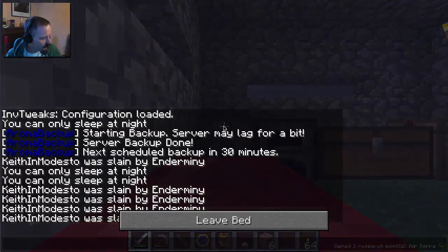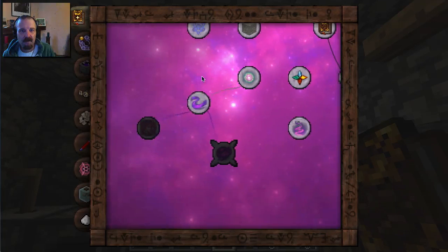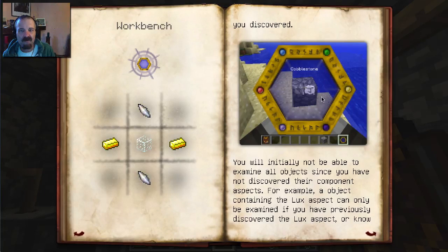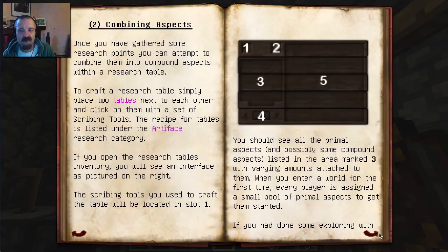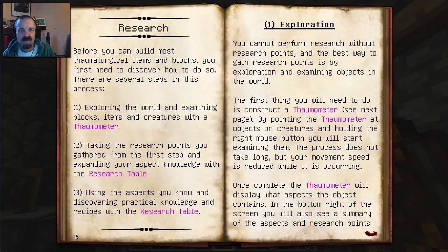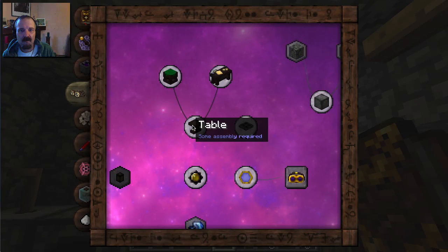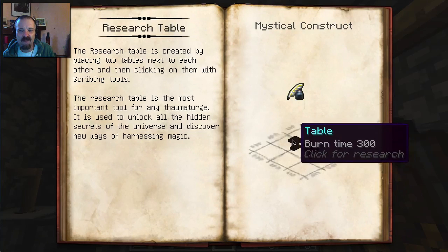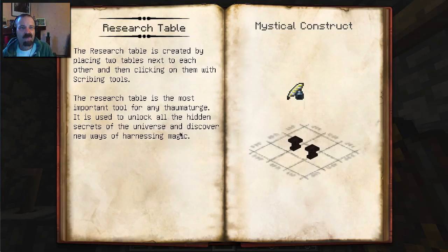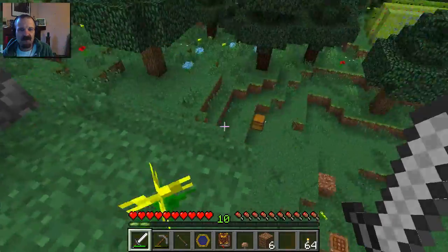Maybe I should make a research table. What does it take to make a research table? You need two tables in the world next to each other and right-click with scribing tools. I need to make ink - so I need some ink sacks. Let's see if I can go kill a squid real fast.